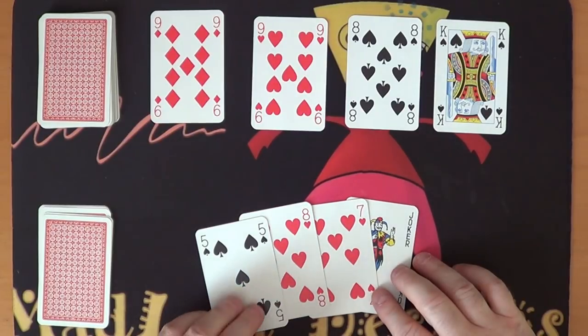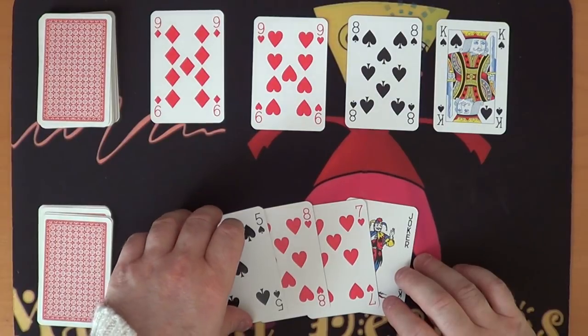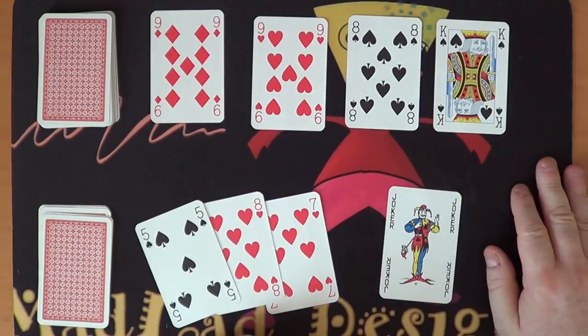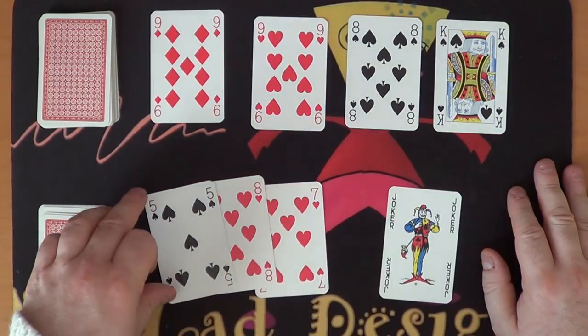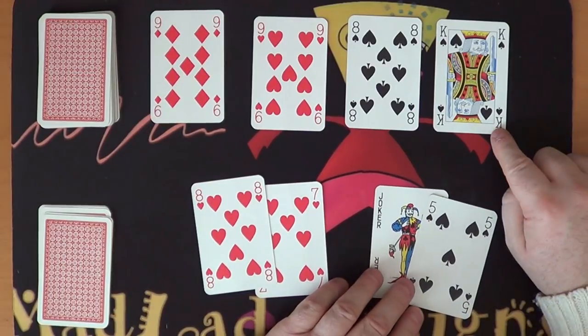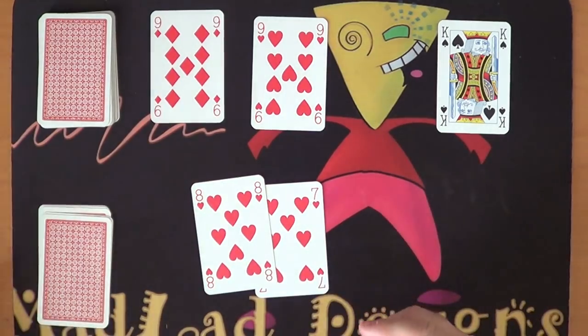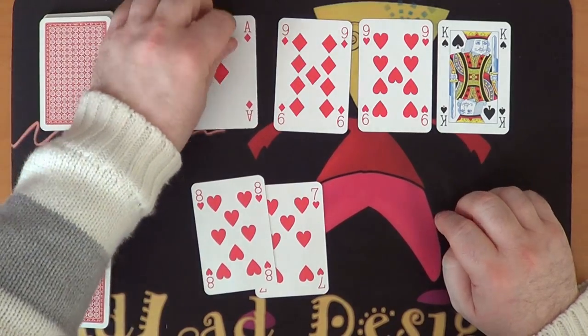I'm going to use the joker — what shall I duplicate? I'll duplicate this spade to make ten of spades. I can't capture the king since that's thirteen, but I can capture the eight. Let's do that. Cards shuffle over, new one comes out.